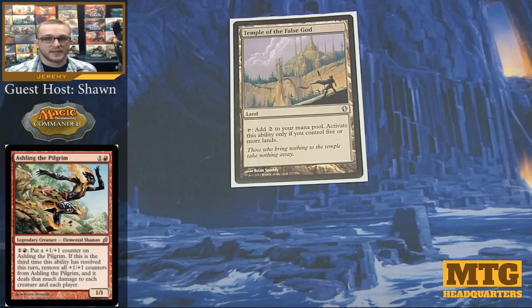Another good land to run in almost any deck is Temple of the False God. As long as you have 5 lands on the field, this guy is going to tap for 2 colorless. That's pretty good especially in a deck where you're trying to get as much mana as possible to activate the ability on your commander.